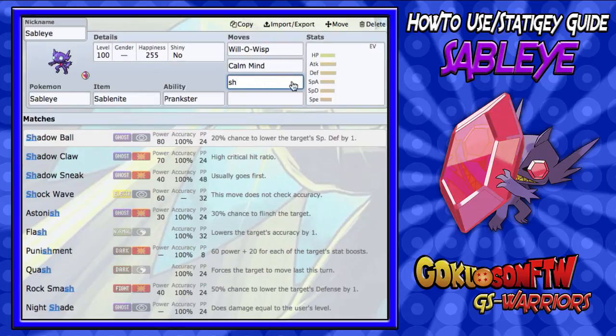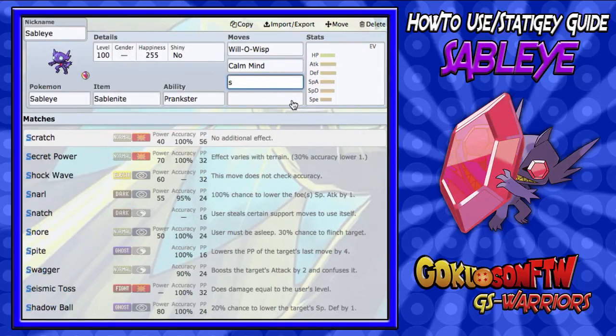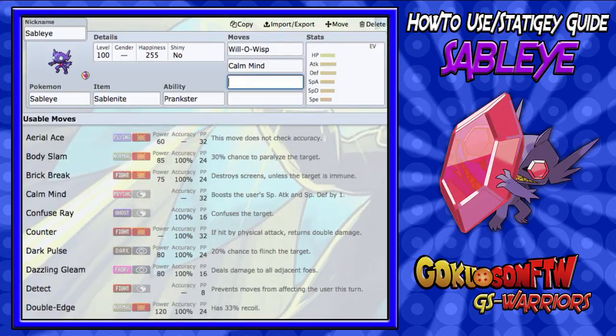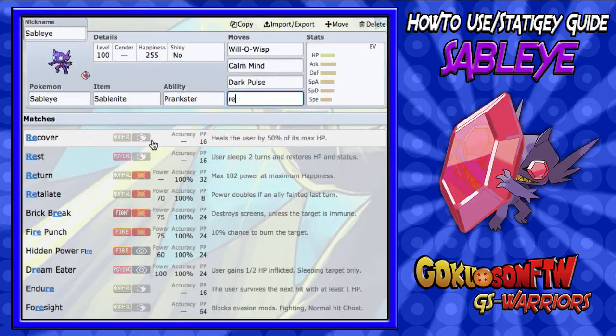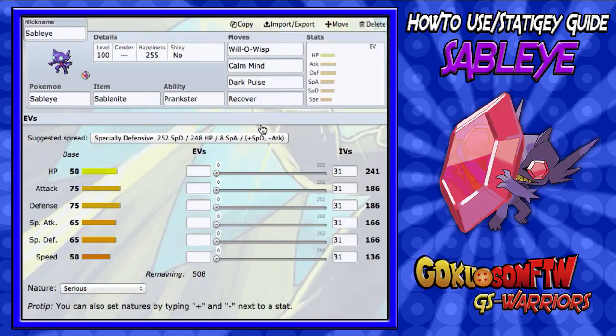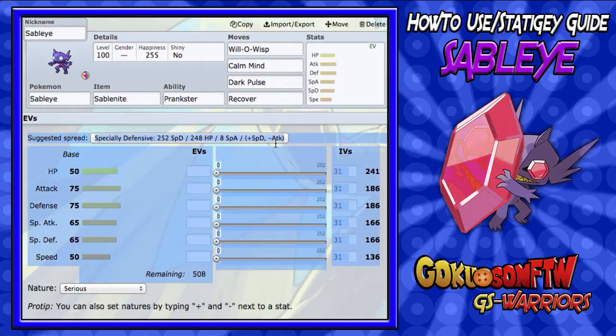With Shadow Ball you get a chance to lower special defense, but I like the flinching set because again we're screaming stall in their face. We're gonna put everything that can stall onto Mega Sableye. So we're running Dark Pulse, and then for the final move we're gonna want a healing move. You could run Rest, but this man gets Recover — screaming stall in their face. We're gonna be Calm Mining, attacking, Will-O-Wisping, and healing on top of that. It's very good.